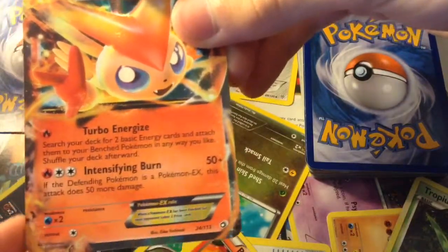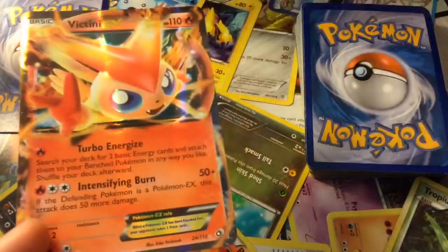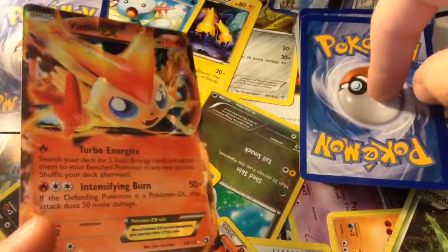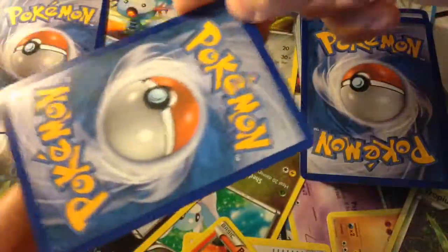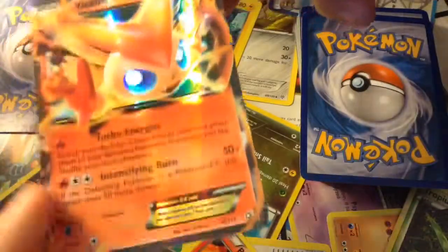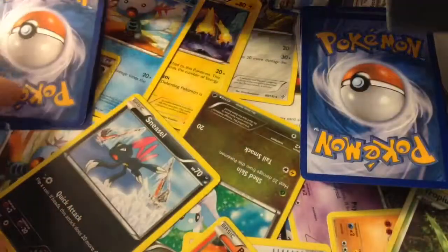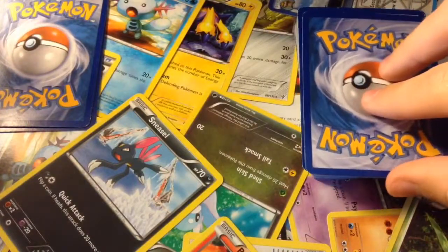Intensifying Burn is pretty good. If the defending Pokemon is an EX, this attack does 50 more damage. So it is at an advantage against everything else in this deck. It's a pretty good card to fight with, and it's nice to have because Victini is usually hard to find in the games or pretty much anywhere else.